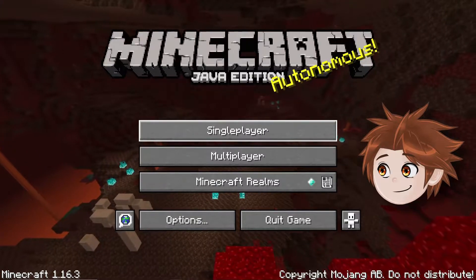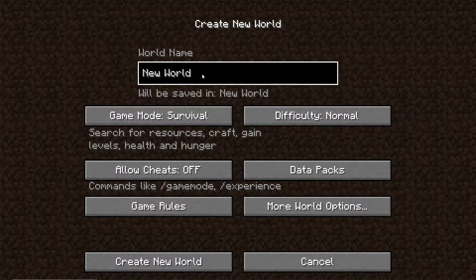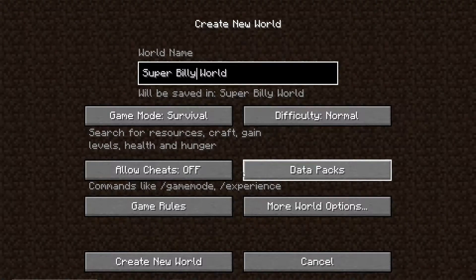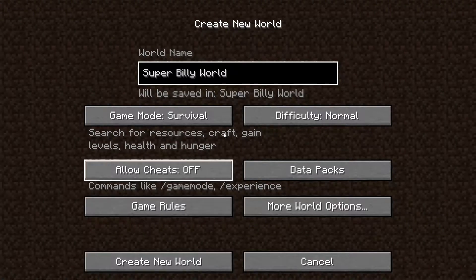Let's jump into it. World name — we're gonna call it... Super Billy World. Like Super Mario World but Super Billy World instead. Difficulty: normal survival. Allow cheats, data pack, game rules — and we're good. Let's jump into it.